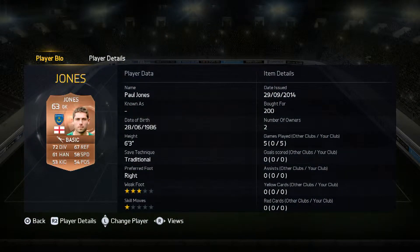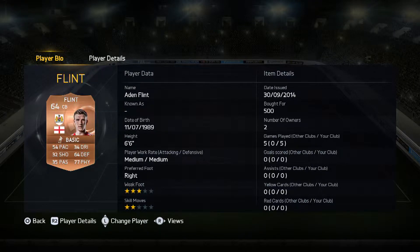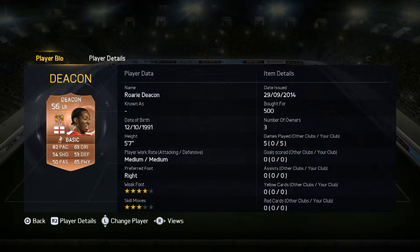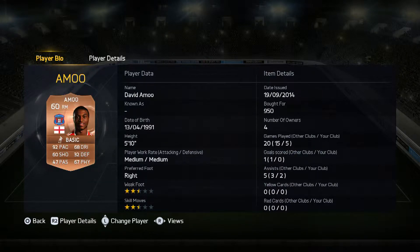In goals we have Paul Jones at 6'3. Right back is Massey - 88 pace his standout and 81 physicality. Flint is the monster center half at 6'6, partnered by Donna - 81 pace. Left back Deacon, four-star, 82 pace. Leonard is CDM with 74 physicality and 83 pace.